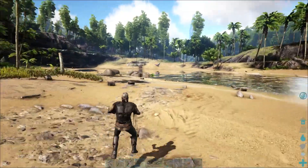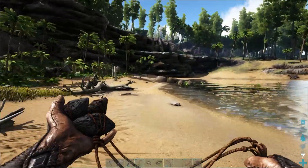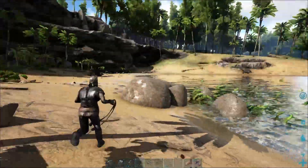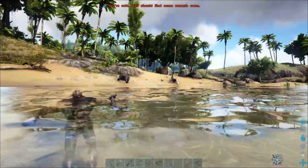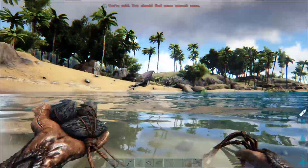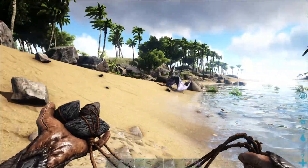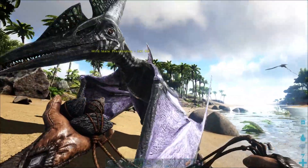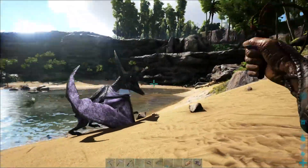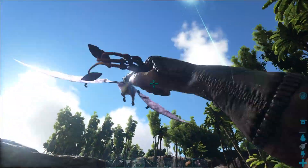There's one in the distance — let's go have a look at what level it is. Generally this is the time you want to start focusing on what level the Pteranodon is. That over there is a Tapajara — we don't need one of those. There's a Pteranodon; it's a lot smaller than the Tapajara. It's level 60 — that's a decent first tame. Honestly I would go for it, because depending on the server, a level 150 might be really hard to catch.